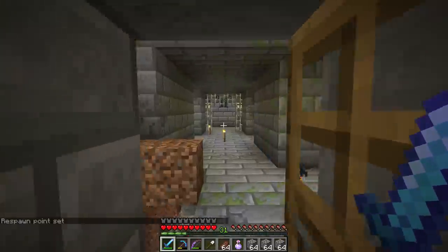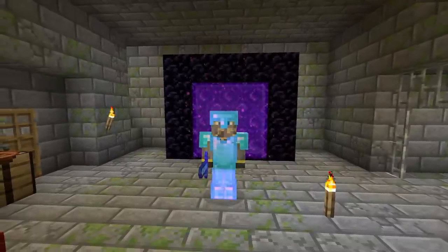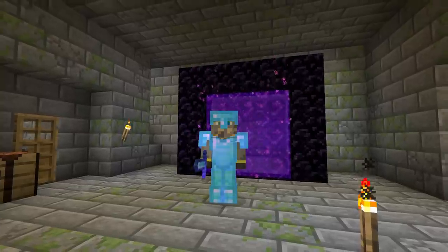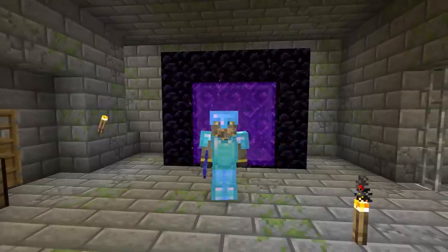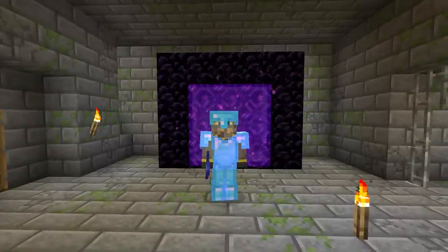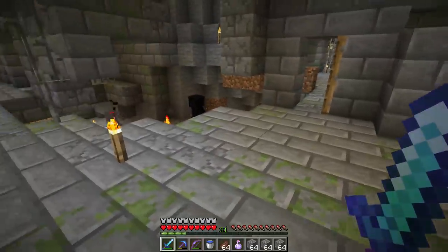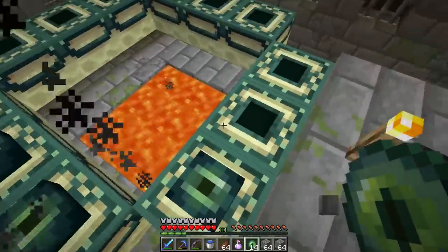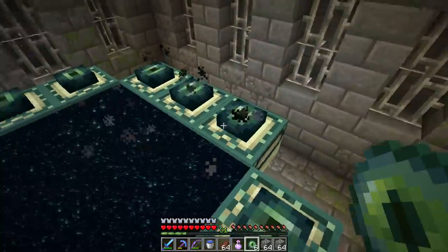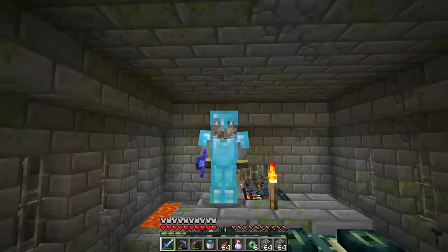Before we enter the End, one more thing you can do to make your life easier: if you'd like, you can wear a pumpkin helmet during the dragon fight so endermen won't care about you — you can stare at them all you like and they won't get mad. If you're not bringing a pumpkin helmet, like us today, I recommend bringing a water bucket. Endermen cannot walk in water, so if they start swarming you, drop the water down and stand in it. Now let's place all the eyes of ender in the frame — and the End is activated!